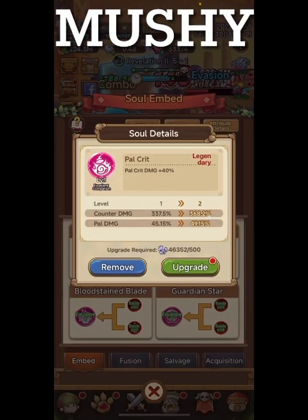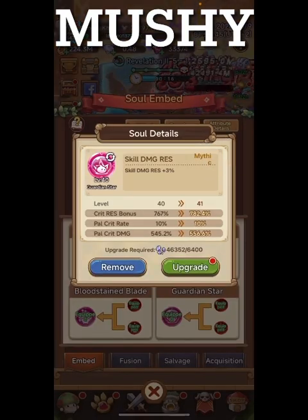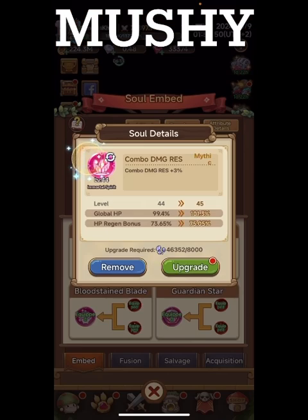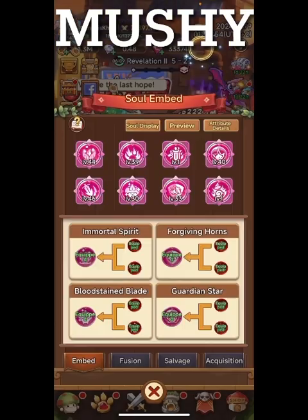For souls, there are four main priorities. First, pal damage. Second — and really important — pal crit rate, pal crit damage, and crit resistance bonus. After that, go HP and attack, and you might put a little into defense as well.